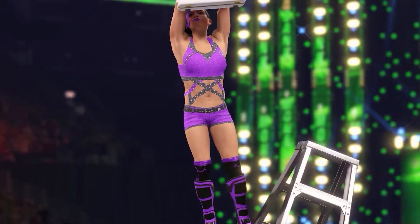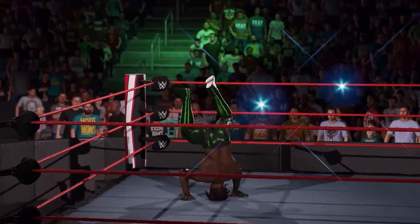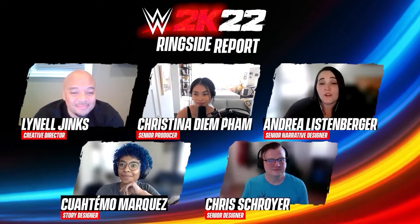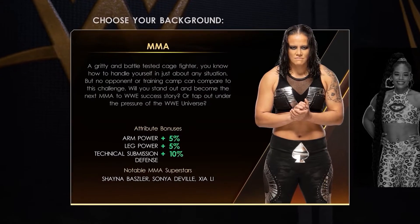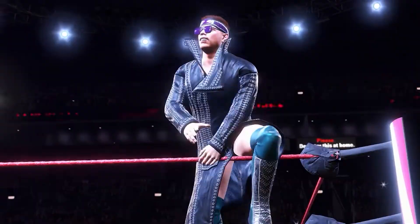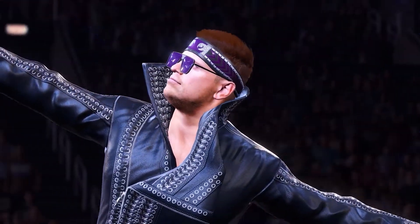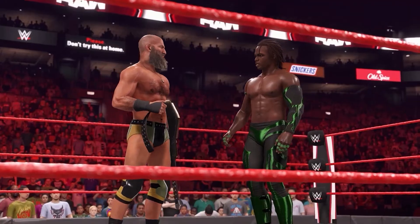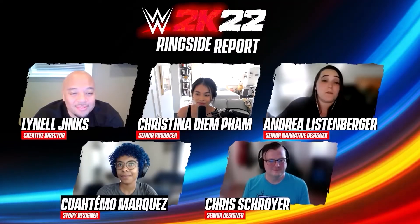Number three: speaking of living out your fantasies, whether or not you start off as a hero or a villain in WWE, you're always at the center of your story. And if you want to put a little twist on your own story, you can switch sides — go bad or decide to choose different paths. Number four: in MyRise you can also choose between four different character backgrounds — whether your character started in MMA like Ronda Rousey, the Indies like Shotzi, maybe got some football action as a pro athlete like Roman Reigns, or an actor like The Miz. Each of those backgrounds has unique story content and influences the path you take over the course of your WWE journey.